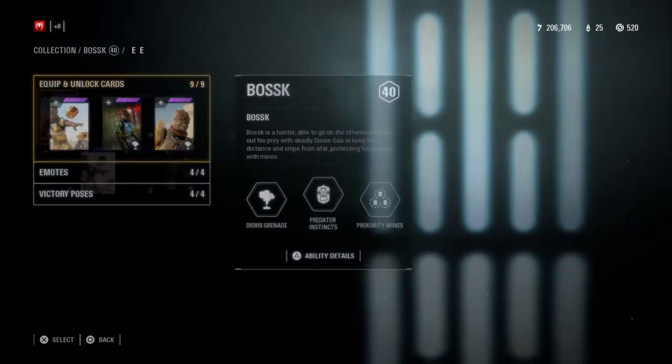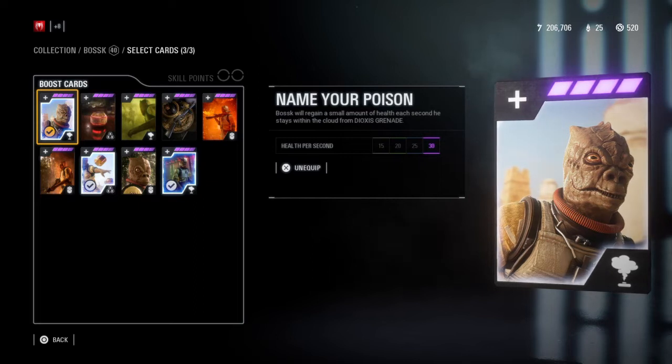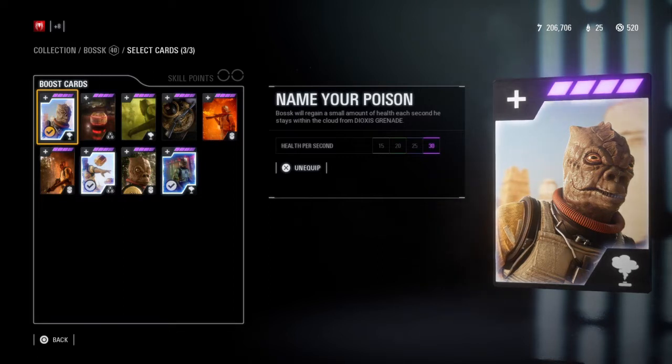The first star card I use is Name Your Poison. Bossk regains 30 health per second while standing inside the Dioxys Grenade radius. When maxed out, this is your most important card to increase your survivability.